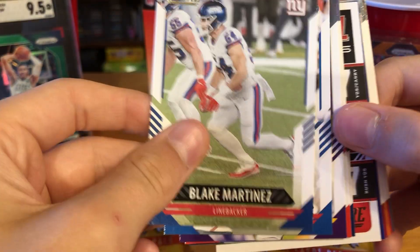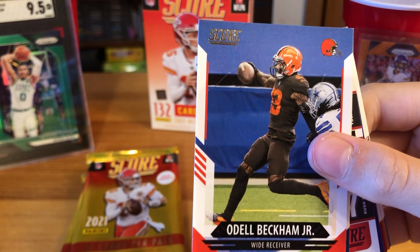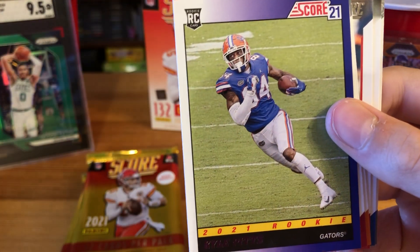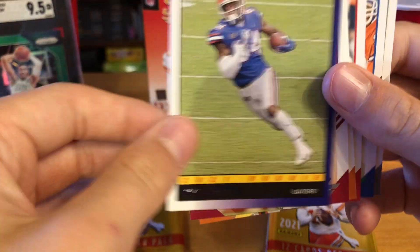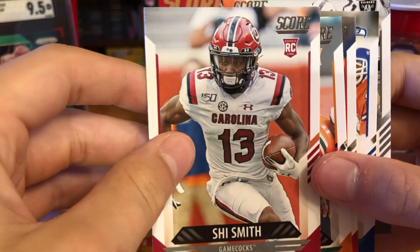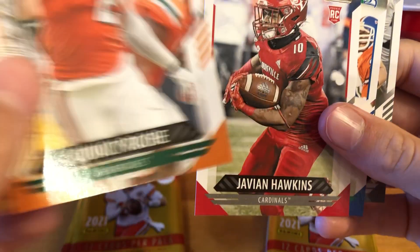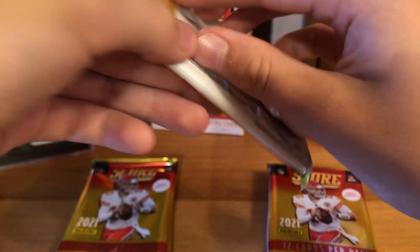Sixth pack: Blake Martinez, Jim Kelly, Anthony Harris for the Vikings, Odell Beckham Jr., Jonathan Taylor, Nick Chubb Next Level Stats — nice Score 21 — Kyle Pitts, that's a nice one. I think they had the Score 21 in Chronicles 2 as well. Kyle Smith rookie, Quincy Roche, Javion Hawkins, Steve Largent, and Alec Ingold.